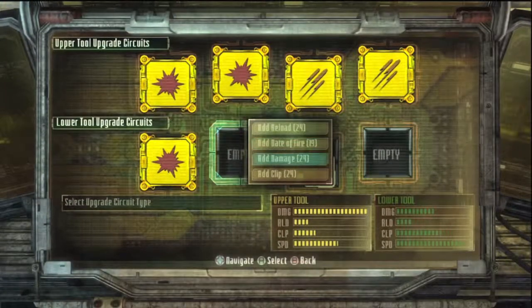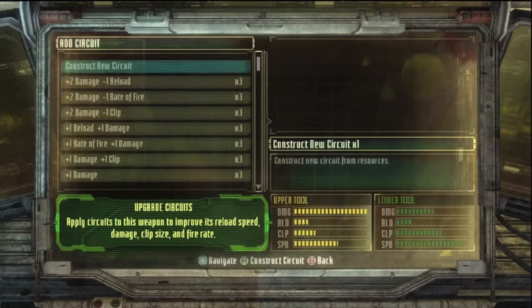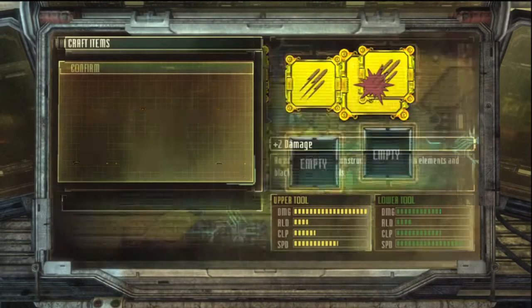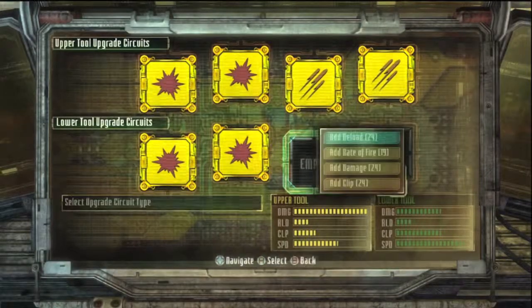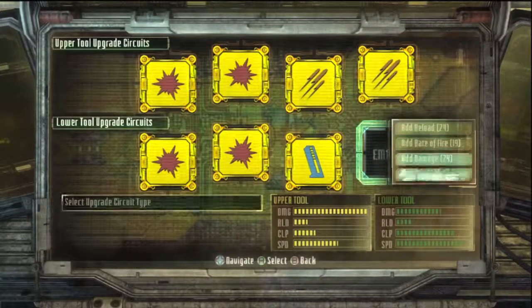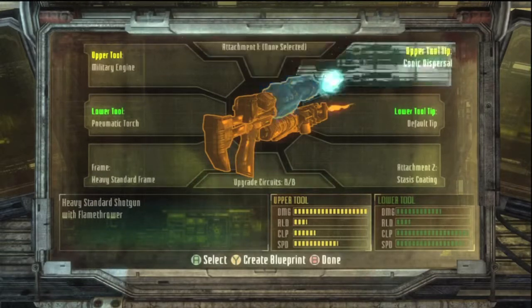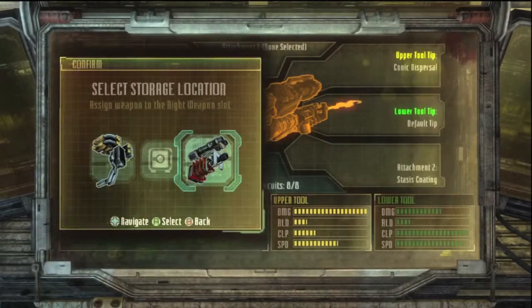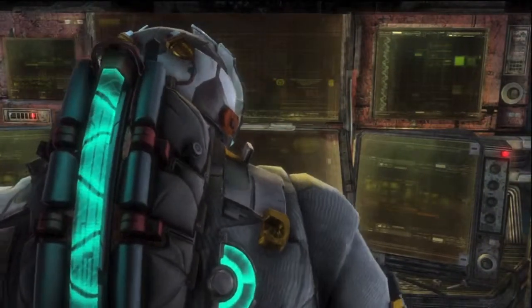If you run out of damage — and once again you probably want to add two damage circuits — I would construct a new one because you're able to do that, and this demo is amazing. I would also upgrade the clip of the flamethrower because you burn through ammo like no other.